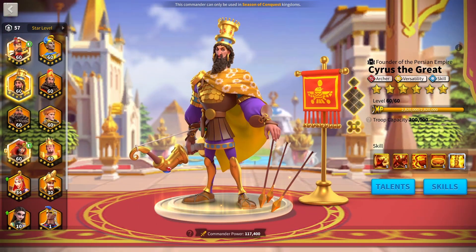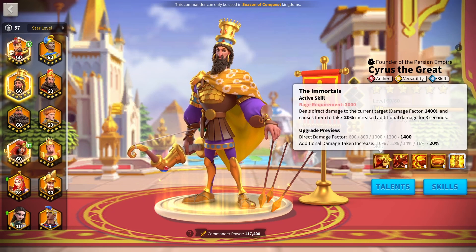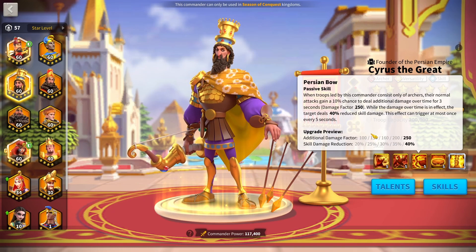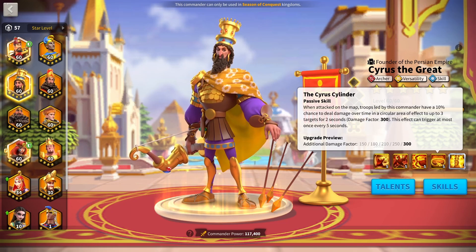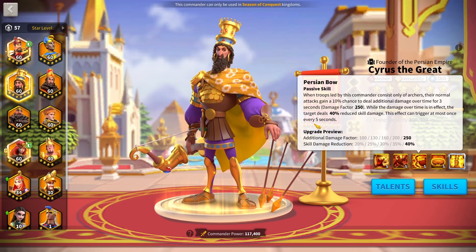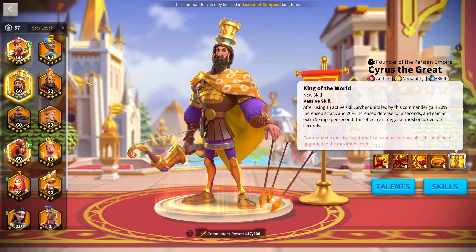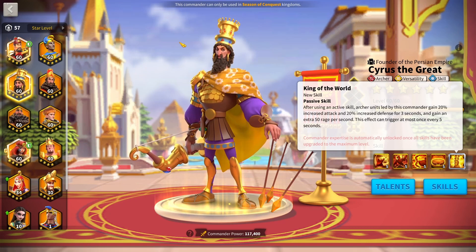I pair Boudicca with Cyrus. Cyrus is not super stat-heavy but has a lot of damage: 1,400 on his active skill, plus more damage factor on his third and fourth skills. He also has two massive debuffs: 20% additional damage take increase for all damage factor, and 40% skill damage dealt reduction — stupidly high. When expertise'd, he gets a rage engine that triggers increased defense and attack for 3 seconds after each active skill, essentially every skill cycle. It's a powerful debuff combination with fairly good damage.